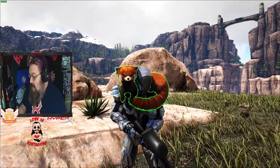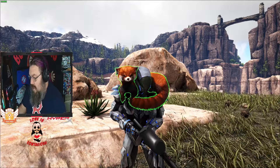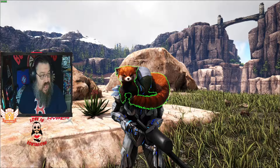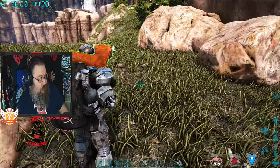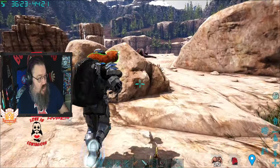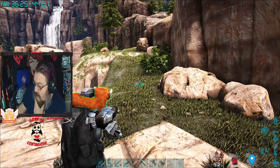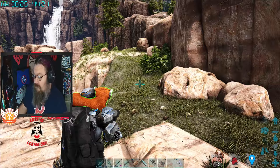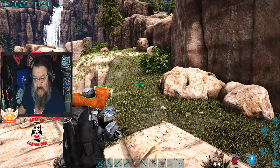Now let me tell you what the red panda can do. The first thing is they have something called Cuddle Buddy — it is a buff to the player. As long as you have them on your shoulder, you get the buff automatically. Cuddle Buddy not only gives you and your allies within the vicinity a slight healing buff, but it also acts to calm certain animals.